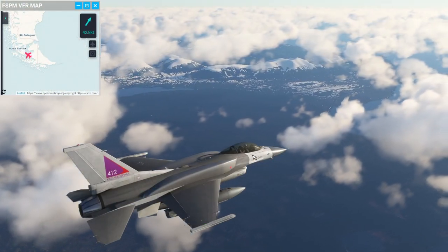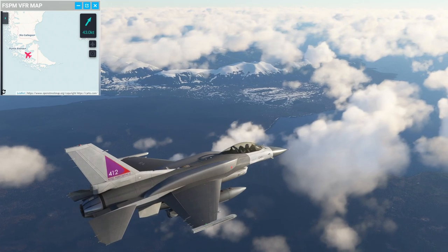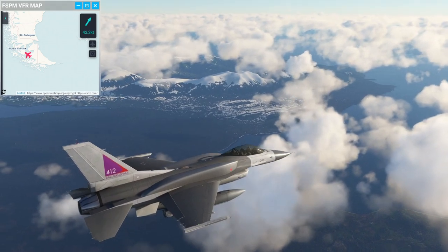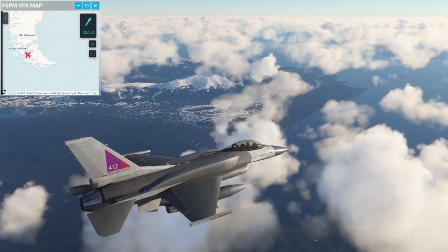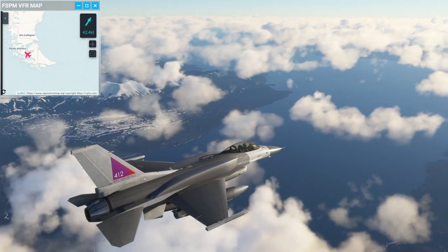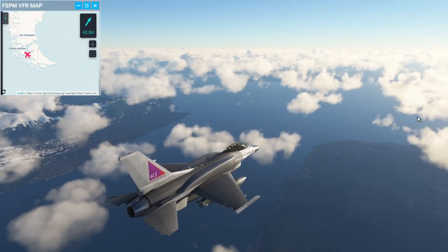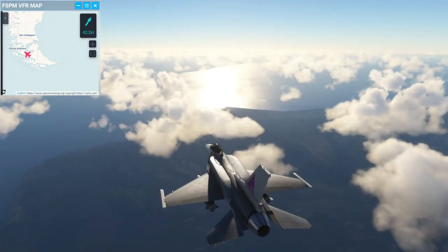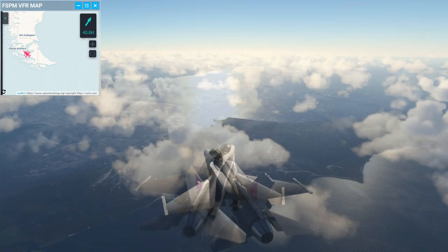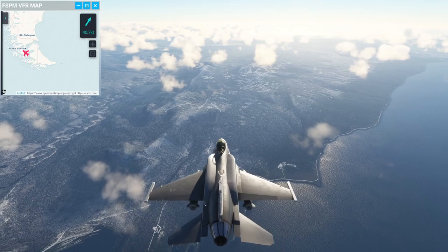I do have a custom livery for the SC Designs F-16 — I found it easy to make. I also have one for the India Fox Techo F-35, my little Ray Zero space liveries. Some planes are easy to make a livery for, some a little bit harder — it depends on what the files look like. So the Punta Arenas area is where we actually started out last time with the Boeing 247.